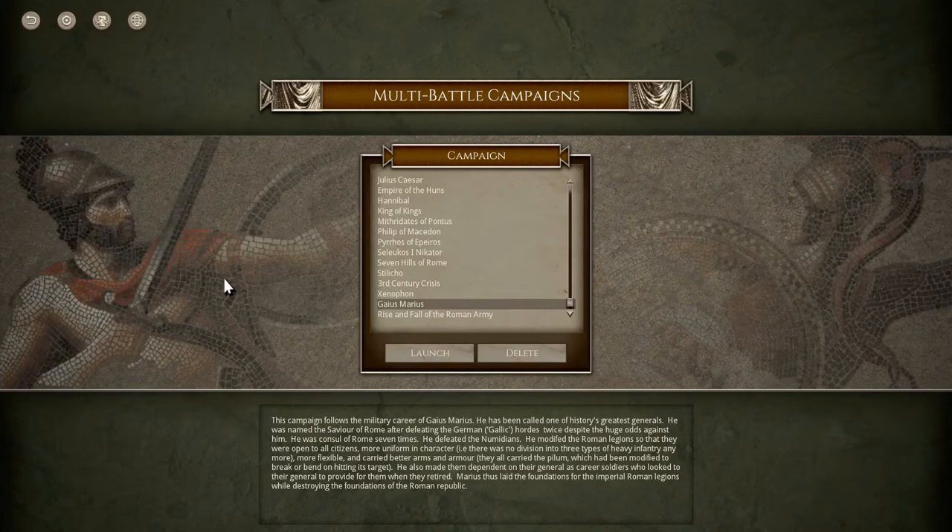Hello everybody, welcome back. This is the Wargaming Guy and I've just downloaded a couple of campaigns for Field of Glory 2. This one is the Gaius Marius campaign. This campaign follows the military career of Gaius Marius. He's been called one of history's greatest generals. He was named the savior of Rome after defeating the German Gaelic hordes twice despite the huge odds against him. He was consul of Rome seven times.